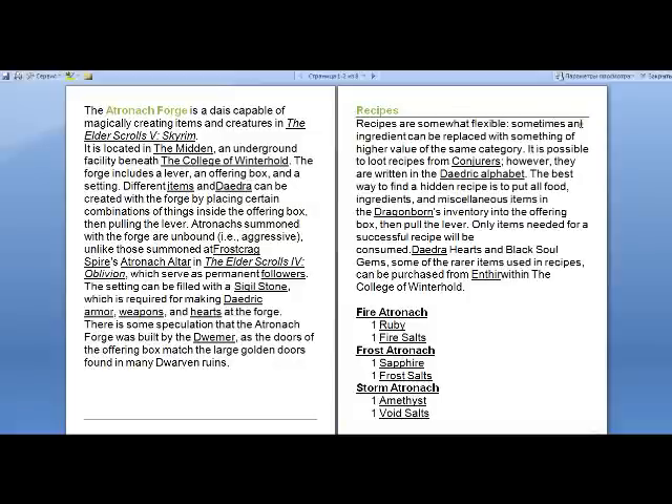Recipes are somewhat flexible — sometimes an ingredient can be replaced with something of higher value of the same category. It is possible to loot recipes from conjurers; however, they are written in the daedric alphabet. The best way to find a hidden recipe is to put all food, ingredients, and miscellaneous items from the dragonborn's inventory into the offering box, then pull the lever. Only items needed for a successful recipe will be consumed.